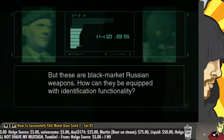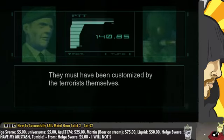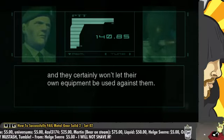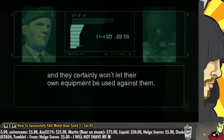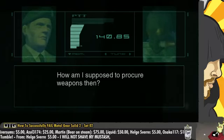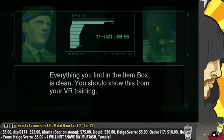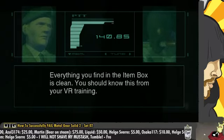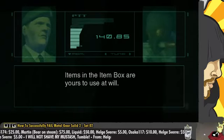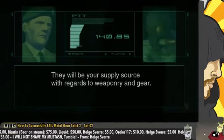That's a clever system, isn't it? Should do that in real life. They may be equipped with identification functionality — they must have been customized by the terrorists themselves. These are professionals we're dealing with, and they certainly won't let their own equipment be used against them. How am I supposed to procure weapons then? Find the ones that haven't yet been individualized. Everything you find in the item box is clean. You should know this from your VR training. Items in the item box are yours to use at will — they will be your supply source with regards to weaponry and gear.